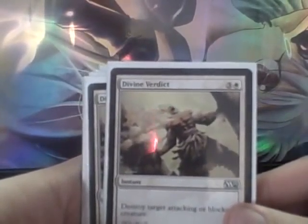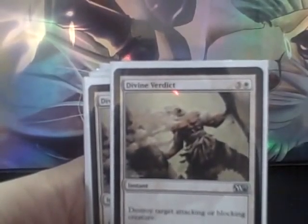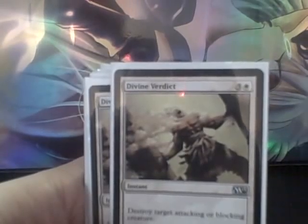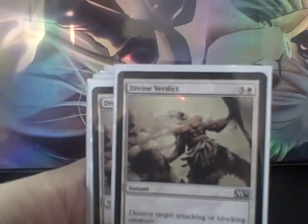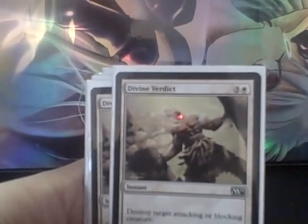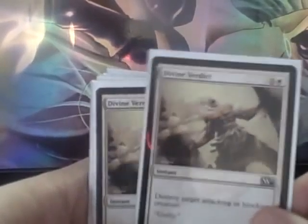I threw the Knight in here thinking it was going to be a little slow at its casting cost, but the environment seems much slower than I had thought. It's definitely slower than Avacyn Restored draft or sealed, and getting to the 4 casting cost is not that difficult. There are also a pretty good amount of enchantments in the environment, so if people are playing those, this can often be a 2-for-1. It works really well against everything except for the black pro-white creatures — the only time I decided to remove it was against a heavy black deck relying on some pro-white creatures.